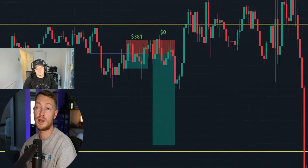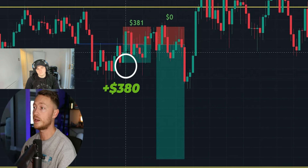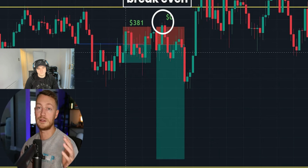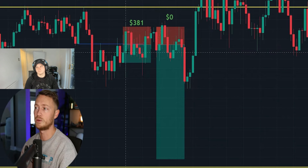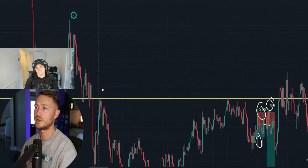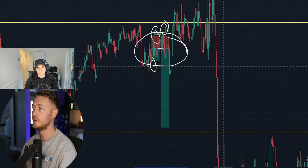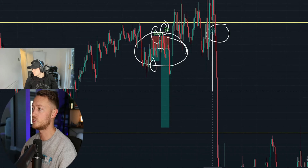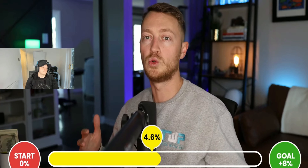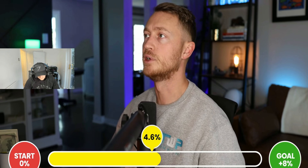A fast trade follows: Pat opens it, price whips down immediately, smashes TP1 for $381, then sets break even which hits almost immediately. The pair was trading in a range with a downtrend bias — the push came slightly later than expected, but Pat trusts his analysis and monitors how the market plays out afterward.